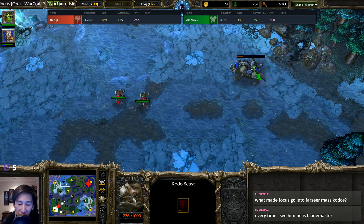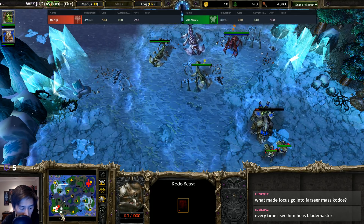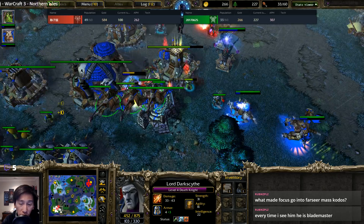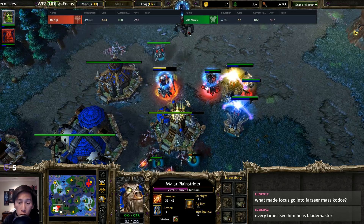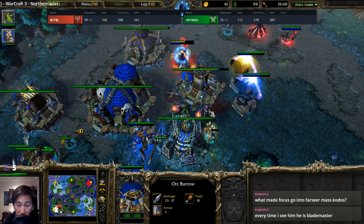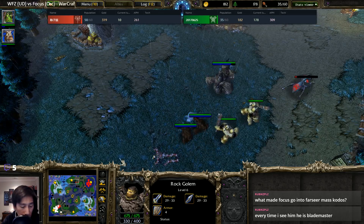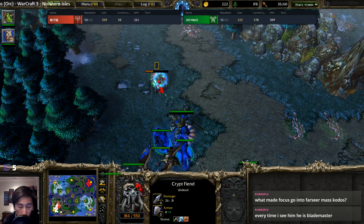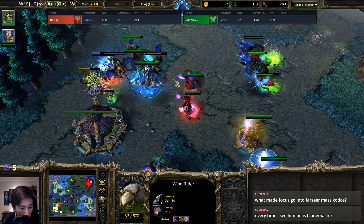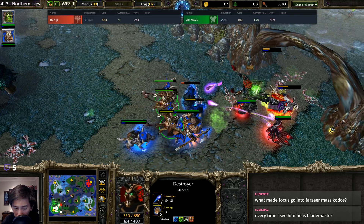Crypt Fiends put pressure as web threatens any wind rider. A Kodo Beast tries to get away from the ghouls successfully, though one fights back in a bad spot. The Farseer engages — Death Coil finishes off a peon. Wind riders continue fighting; skeletal minions get taken down. Fortified armor now shows on the Orc burrows. One Crypt Fiend gets aggroed by creeps unexpectedly. No boulder thrown. The Death Knight goes after a wind rider with split action across multiple locations — one wind rider taken out.